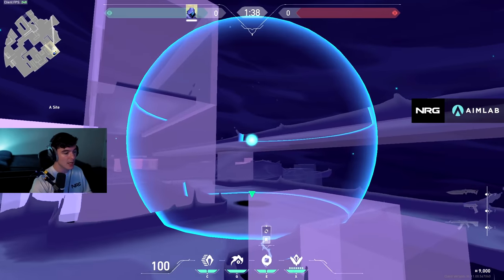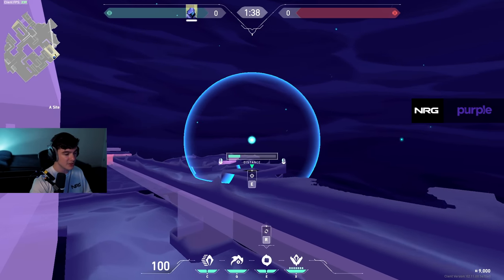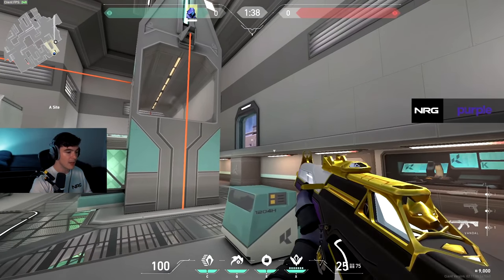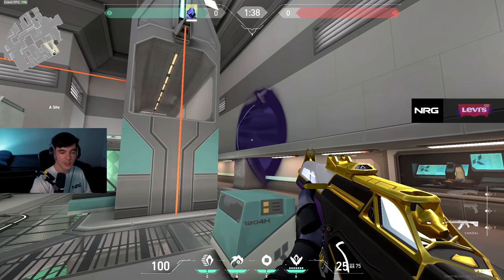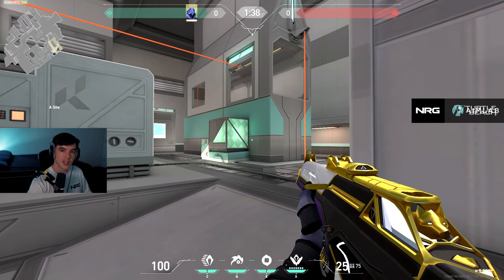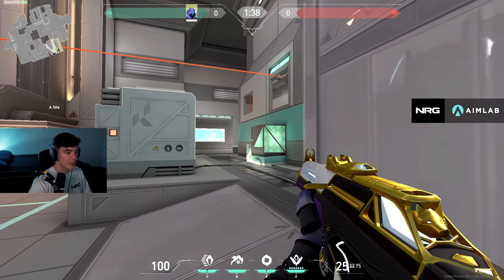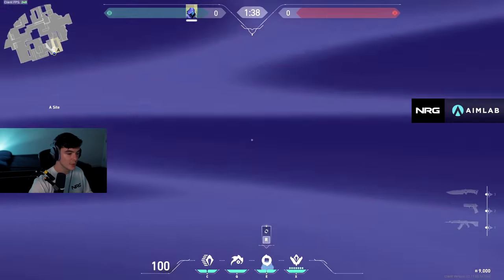The second smoke option is to simply smoke the doorway. Smoking doorways as Omen or any smoker is really beneficial — if they want to push this doorway they're going to be completely smoked off and have to use utility to get past it. Let's say you're pushed up on site and have an extra smoke — I'm going to show you a few examples of what you can do to hold the site a little bit better using some one-ways and simple smokes.